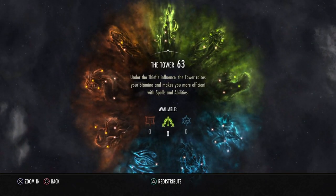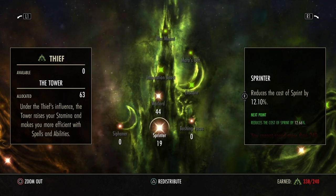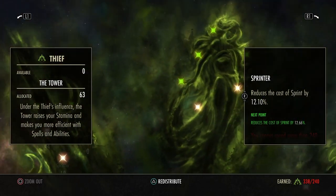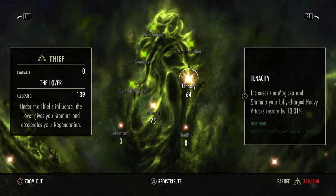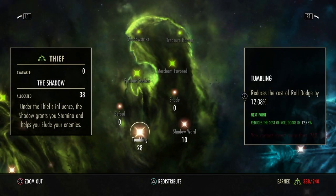For Champion Points, in the green tree we have 44 in Warlord and 19 in Sprinter — Sprinter is personal preference, as I tend to accidentally sprint in Maelstrom when running between platforms or sprinting for the wall on the last boss. We have 75 in Arcanist and 64 in Tenacity — since we don't do as many heavy attacks you may want less in Tenacity. I cap Arcanist at 75 because the extra 25 points only give 1% and I'd rather invest elsewhere.